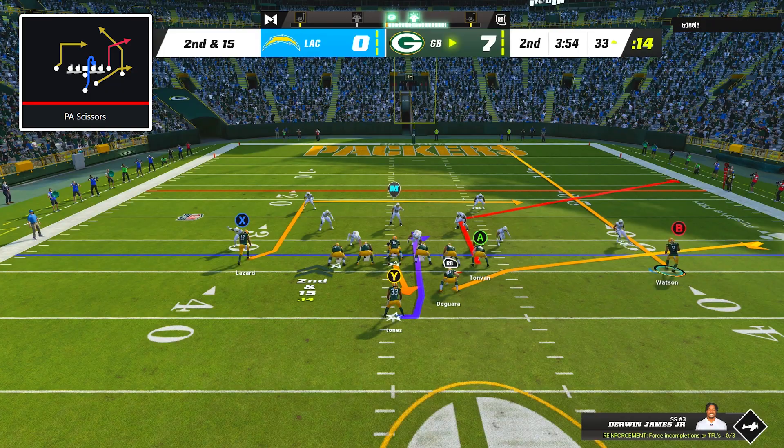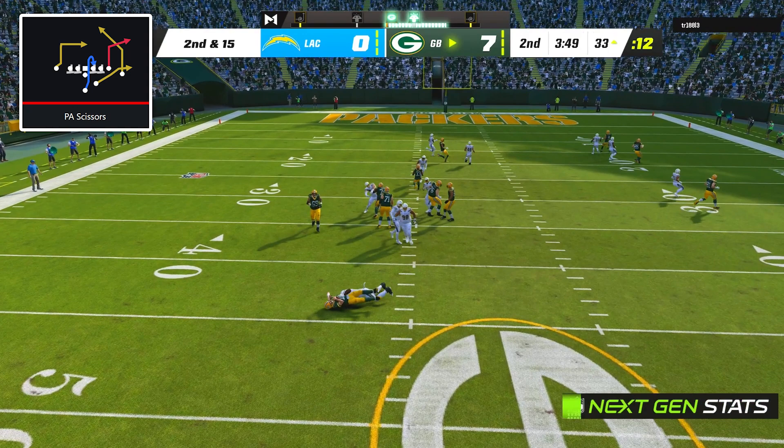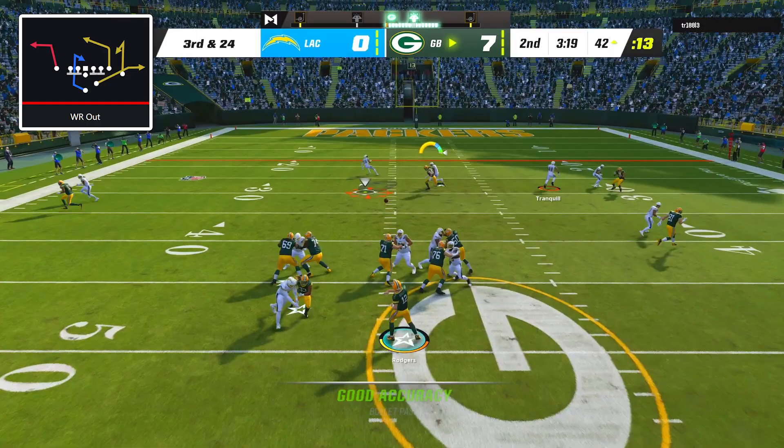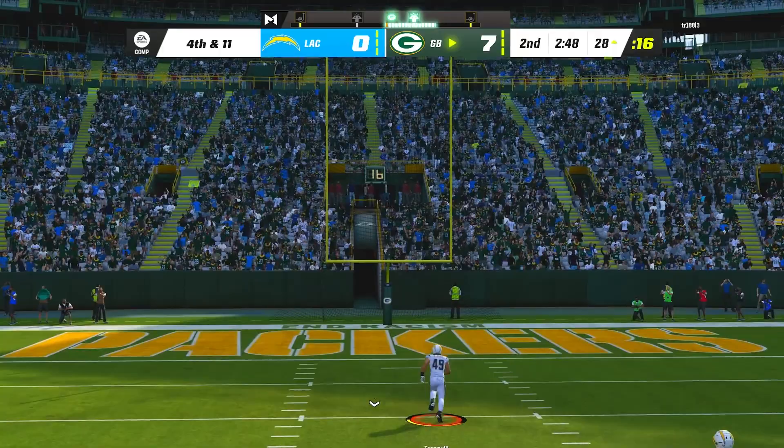Then I went back to PA Scissors but my opponent surprised me with a man blitz and now we were facing a 3rd and 24. At this point, I made a strategic decision to make sure I got into easy field goal range rather than trying to launch a risky throw for the first down, so I went back to Wide Receiver Out and hit Robert Tonyan on the man-beating post route to set up a 45-yard field goal for Mason Crosby, which made it a 10-0 game.